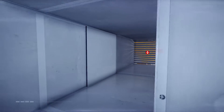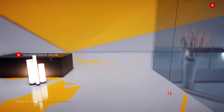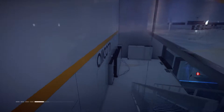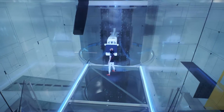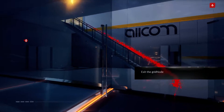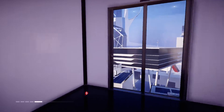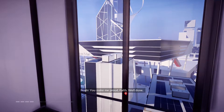Jump into this vent and come out in the office. From here we can get to that grid node shown at the start. Connected — that's it. You can leave now, there's a service elevator nearby. Exiting the grid node. In the elevator on the way down. 'You make me proud, Faith.' 'Well done.'